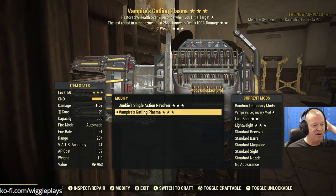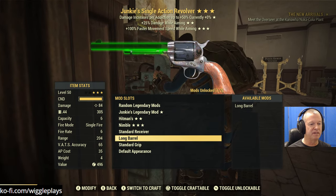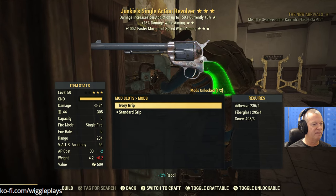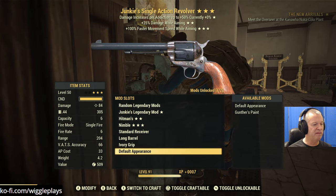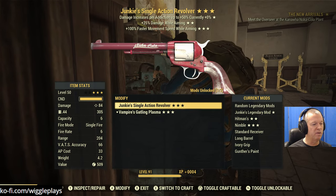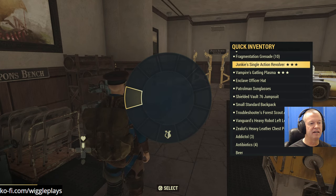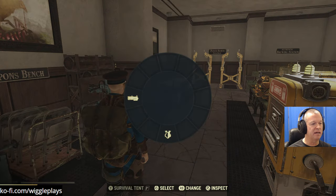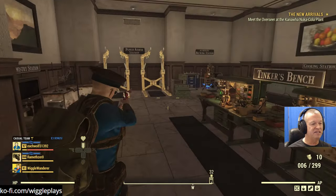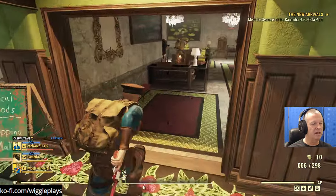What mod do I know? Oh - ivory grip, that reduces AP cost by two. Is there a paint? Gunther's Paint - sure, why not. That way we won't scrap it by mistake. So we have the horrible Gatling Plasma and the single action revolver - this is what I would call a nightmare loadout. But we'll make do with what we got.